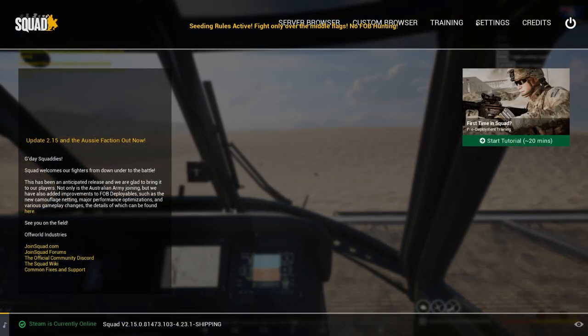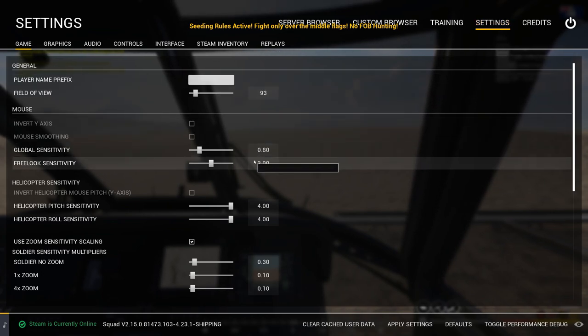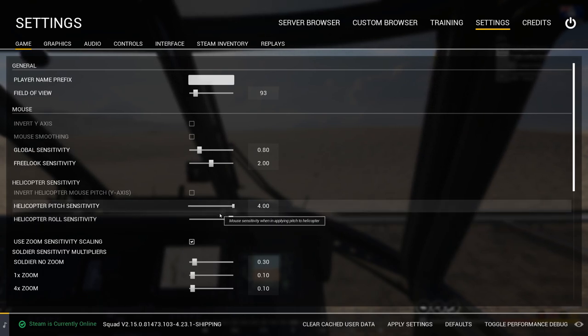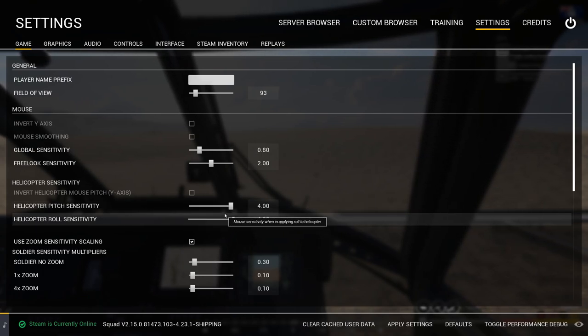Next thing — if I jump into my settings, you can see I've got max helicopter pitch and roll. I think it's just personal preference to be honest. There is a max roll speed and a max pitch speed that these helicopters hit and they will not go any faster. I feel like as long as you're not on the slow end, you should be fine. Just for reference, I believe I'm on about 1200 DPI.